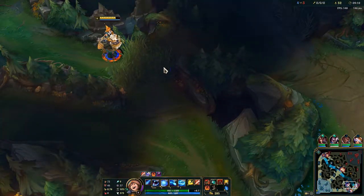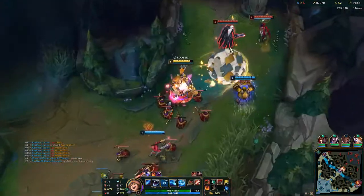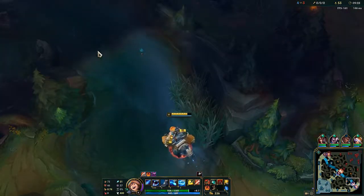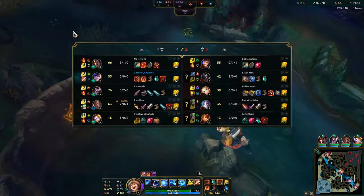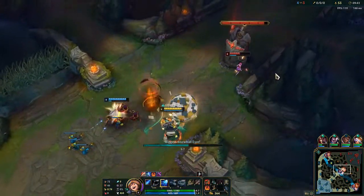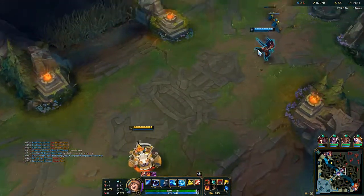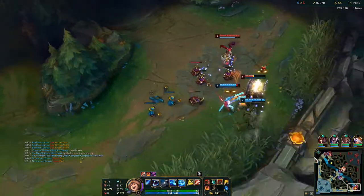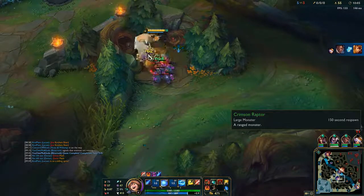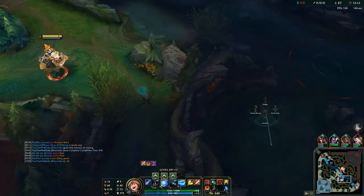You learn something new every day. Let's try to collapse - go go go! Oh sorry, my W cancelled Blitzcrank's skill - it wasn't intentional but it happened. Bot lane is hard to gank as well. If I can land that... Yasuo can go in on that because it's a knock-up. Bot lane is doing really good.